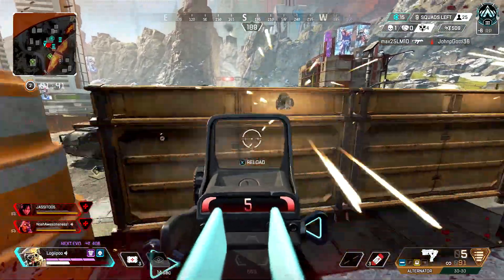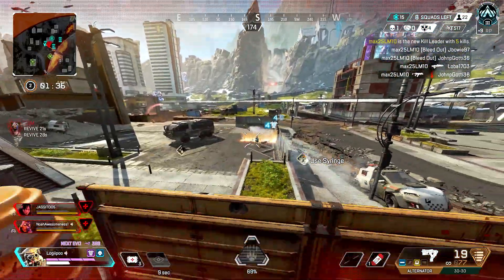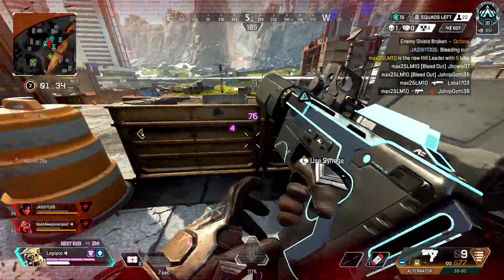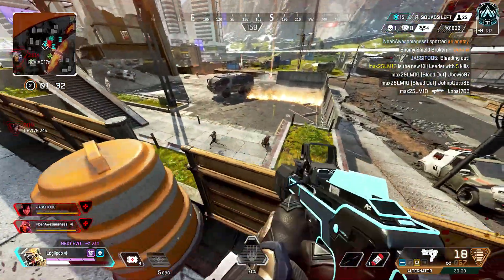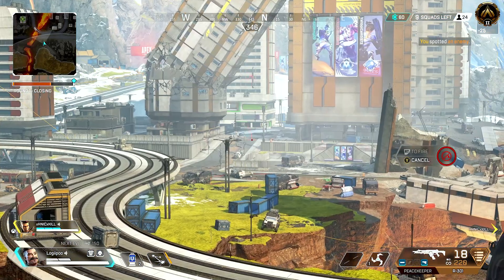Top 10, here we go. Coming in at number 10, we've got Fuse. When used right, Fuse's ultimate is super good. You can literally encase a team into a certain area. Not to mention it also scans the players inside the fire. You can also zoom in really far with Fuse's ultimate, helping you scope out certain areas.